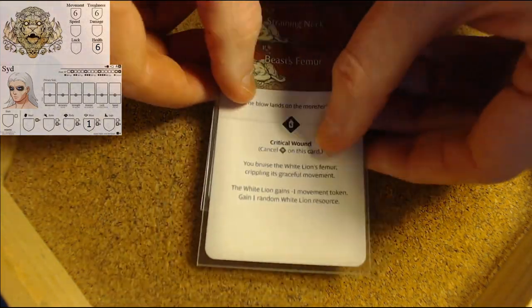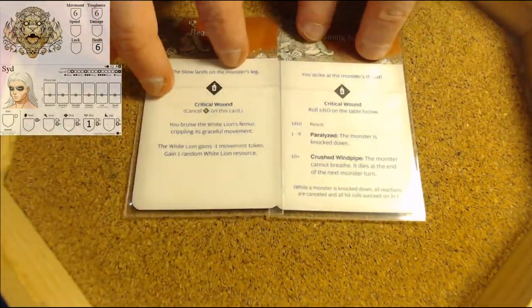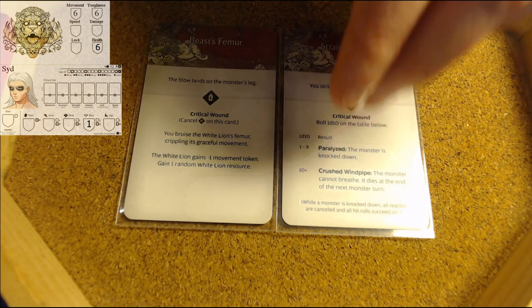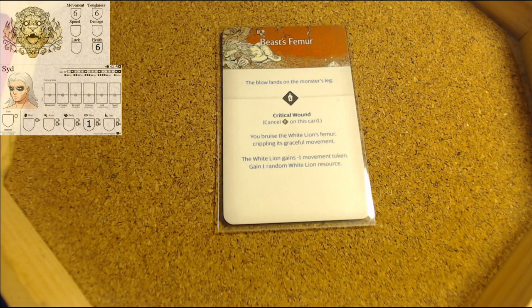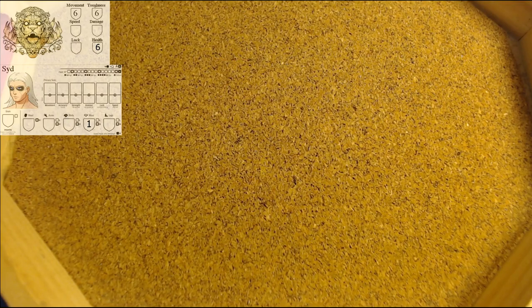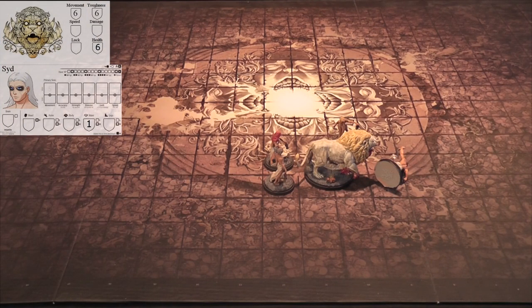We draw the top two cards: the Straining Neck and the Beast's Femur. Neither of these have the keyword for strike, so I can choose which one to do first. Neither of these have reactions, so these are great. We will resolve the Beast's Femur first. Strength of one, with toughness six we need a five to wound - it's a critical failure. Nothing happens, we fail to wound. Now we will do the Neck - again, fail to wound. That was really bad.